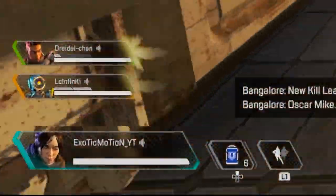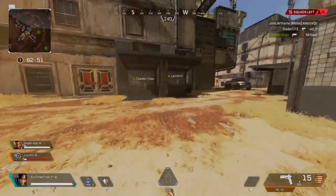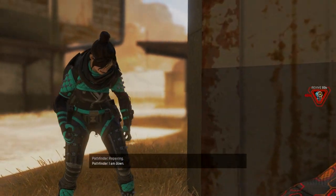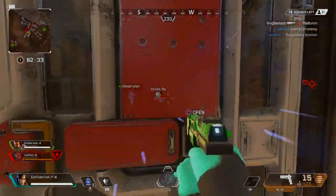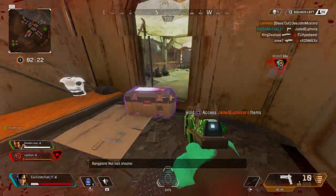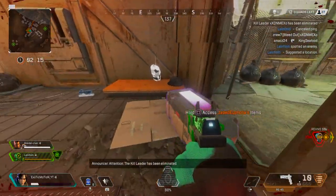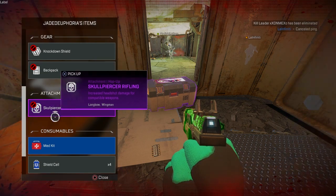Looking at the bottom left, you can see your teammates' names with a little gunshot icon showing who's currently shooting, so you know who's fighting. I'm going to go help my teammates. There's a knocked enemy — hold square to use your special ability to finish them off. After dropping the full squad, you'll see purple and blue glowing death boxes. Purple means there's a purple rarity item inside, blue means blue rarity — always go for the purple one.